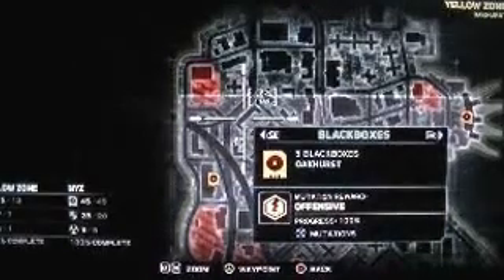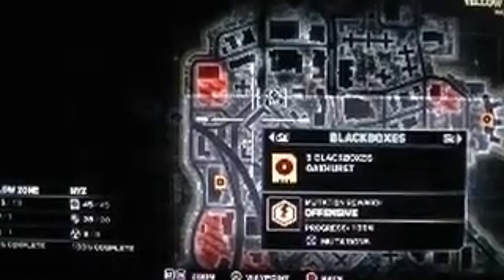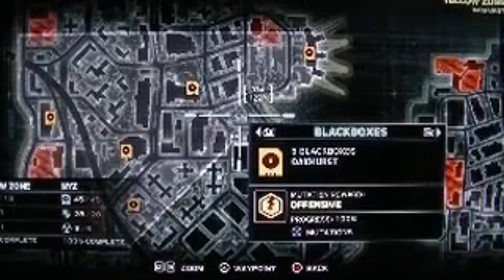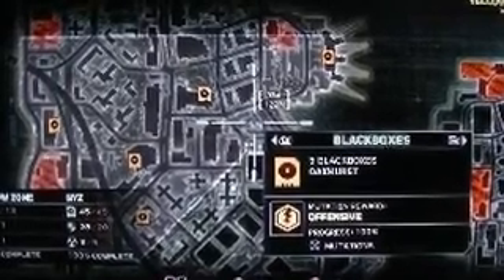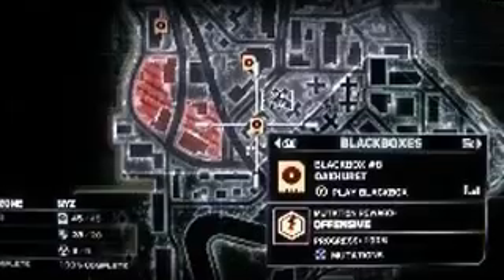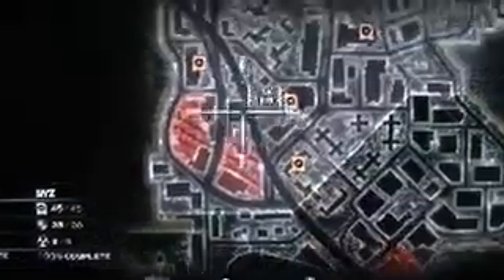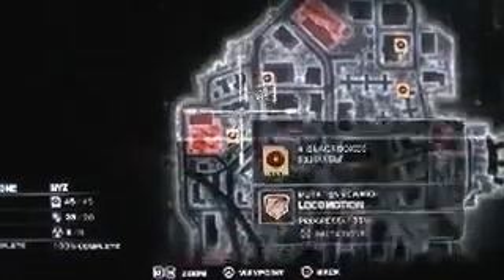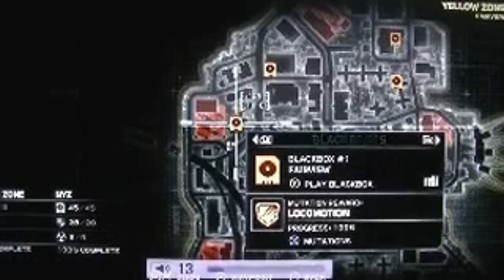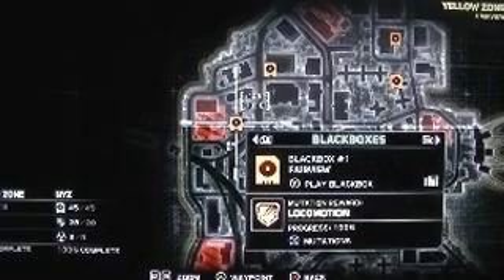Looking at the yellow zone map, there's five here. The one the book says is here is actually in a different location. I'll play back the black box audio for you. The recording says: 'Echo 2, leave it to Castle. Castle. Sir, I got another child — came in without the mother.' 'You know the drill — kid goes in lockdown, no exceptions.' So that was about some child being put in military lockdown.